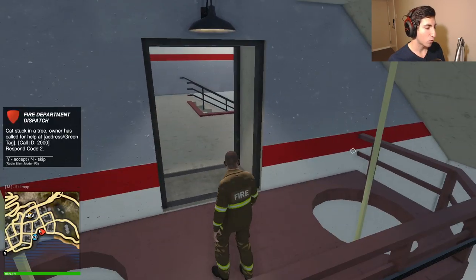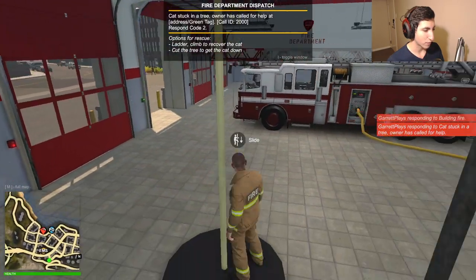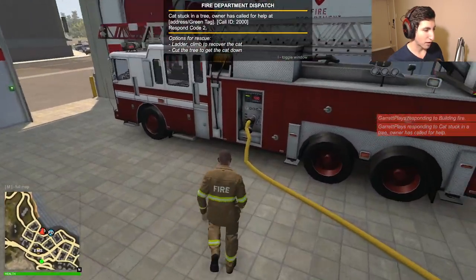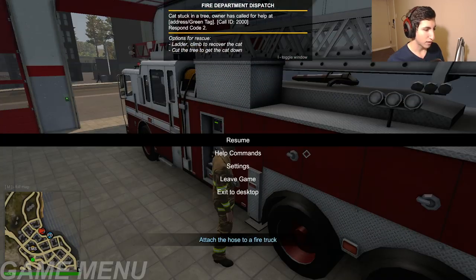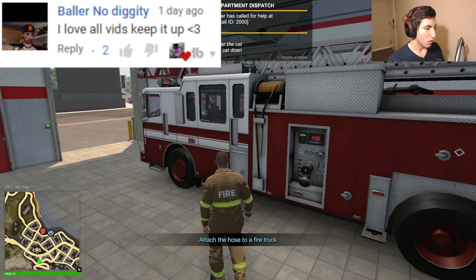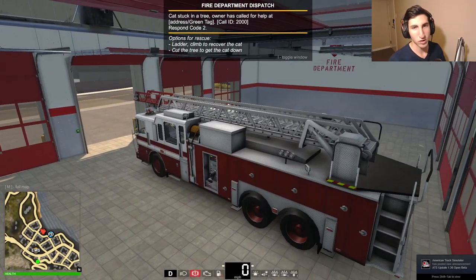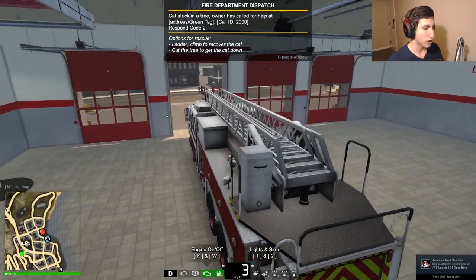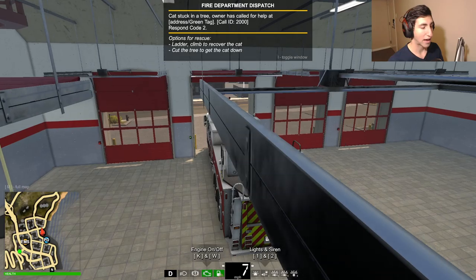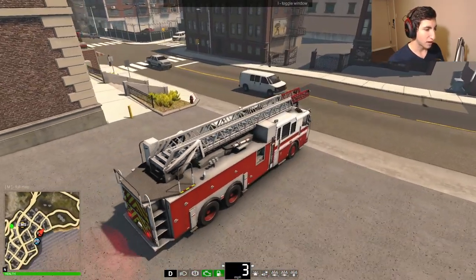We're just waiting for a call — and there's one. It's a cat stuck in a tree. Let's take our pole down and detach from our water supply hose. For this call we have a couple of options: we could take out our handheld ladder or use the big ladder truck ladder at the top.